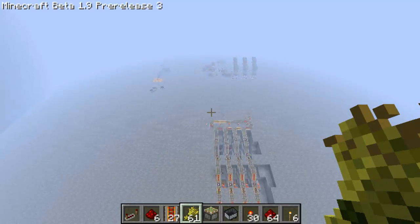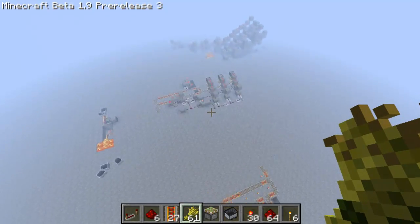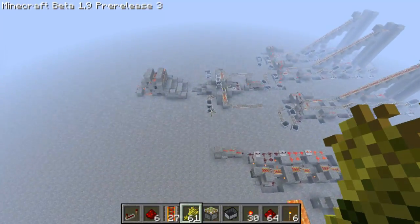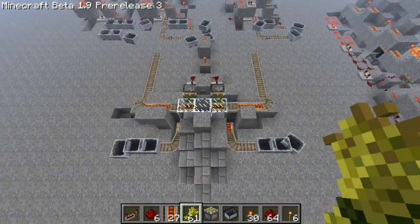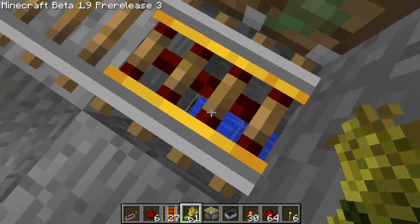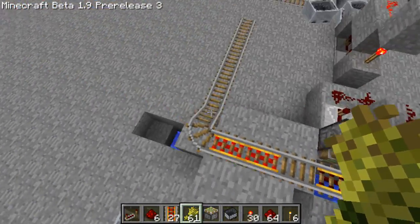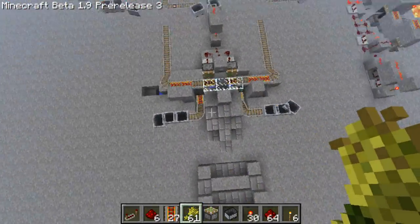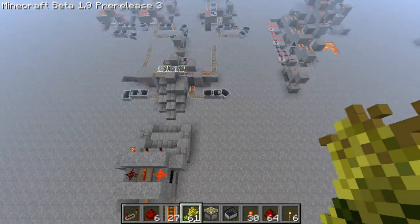If I just go over to the system I've created over here — when we breed them together over here, you can see they'll drop down into the water, and the baby animals will come out here. You can then send the two adult animals away.